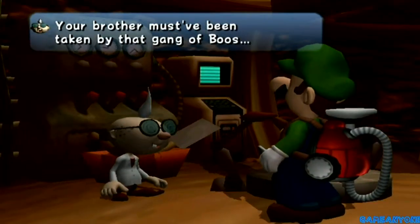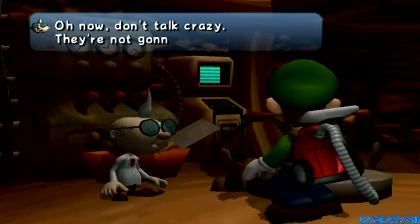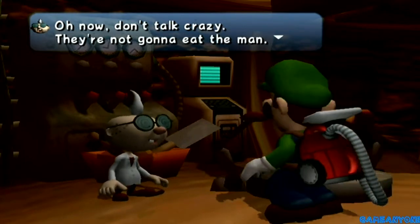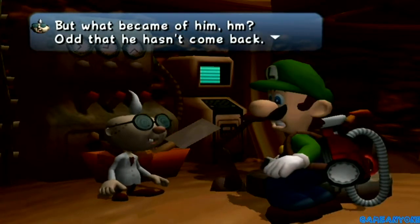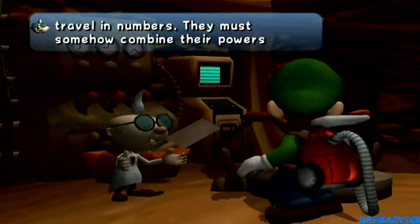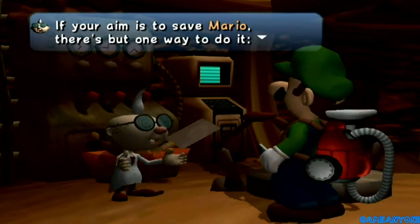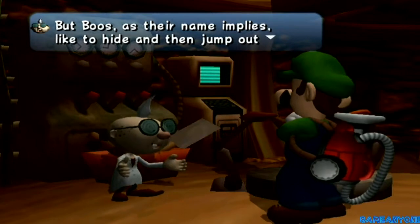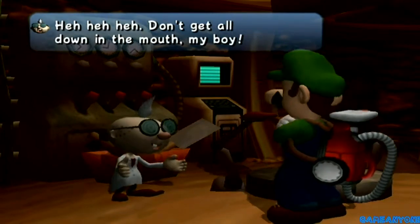E. Gadd says: I've been waiting for you, young Luigi. Your brother must've been taken by that gang of boos — poor feller. Don't talk crazy, they're not gonna eat the man. Well, apparently in the Let's Play for the Runaway Guys, the boos ate Wario in Mario Party. But what became of him? Odd that he hasn't come back. Common theory holds that boos grow in strength when they travel in numbers — they must somehow combine their powers. Their power likely overwhelms your brother. If your aim is to save Mario, there's but one way to do it: capture each boo and slowly weaken the group's power. But boos like to hide and then jump out to scare people.